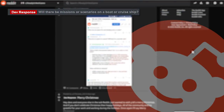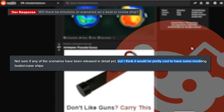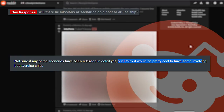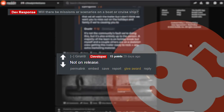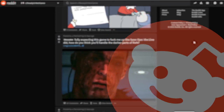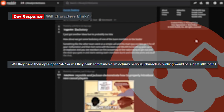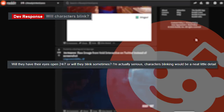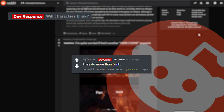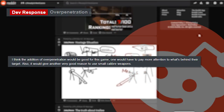'Will there be a mission or scenario on a boat or a cruise ship? I think it would be pretty cool.' The developer replies with 'not on release' — so is he hinting at future DLC? Maybe. Next: 'Will characters blink? Will they have their eyes open 24/7 or blink sometimes — I'm actually serious, it would be a neat little detail.' The developer replies with 'they do more than blink.'